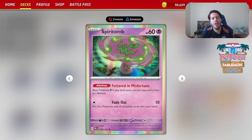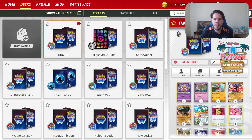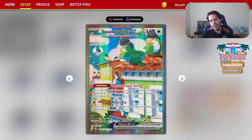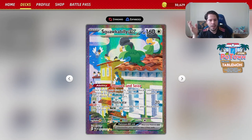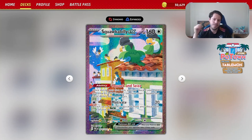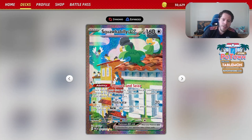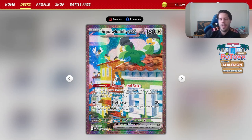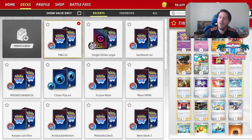Spiritomb further locks down abilities with Fettered in Misfortune, shutting down basic Pokémon V in play — Genesect, Drapion, but more importantly Lumineon. The Fatal Poison attack isn't great but it is what it is. We also have Skwovet EX with the Skwovet and Sees ability — once during your turn you may discard your hand and draw six cards, but you can't use more than one per turn. Not the best, not the worst. The Motivate attack does 20 damage and attaches up to two basic energy cards from your discard pile to a benched Pokémon.